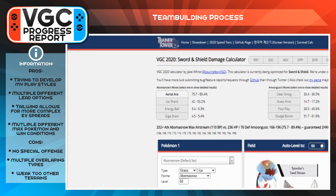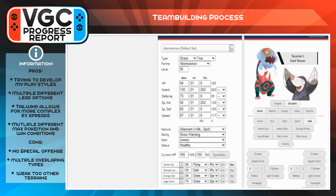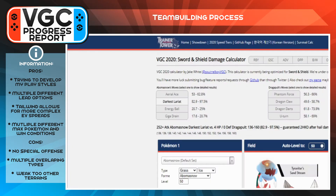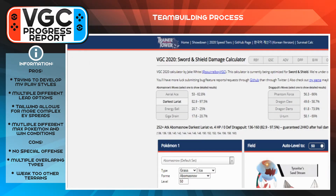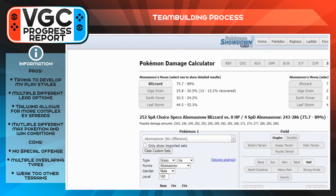My Talonflame ended up being more support-oriented with Prankster Gale Wings-boosted Tailwind, Dual Wingbeat, Taunt, and Protect. Taunt is an option to stop Trick Room, but if they run Follow Me with an Indeedee, that also shuts it down hard because the Indeedee can no longer do its Follow Me shenanigans — no Heal Pulse, no Helping Hand, no Safeguard, etc.